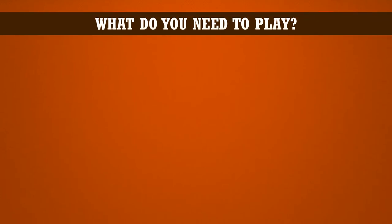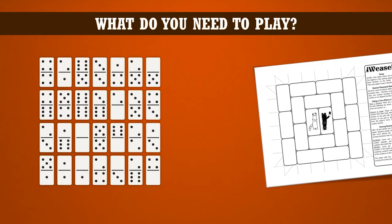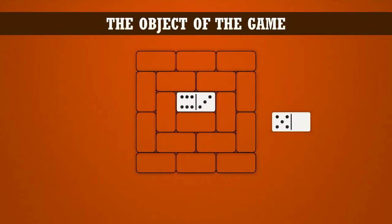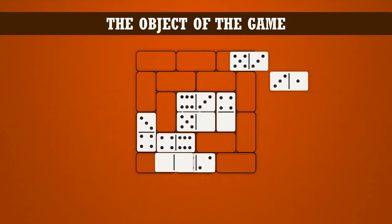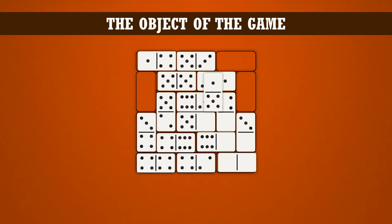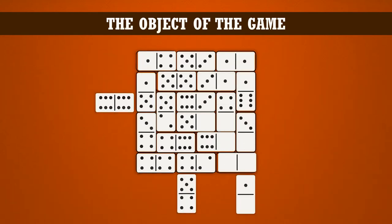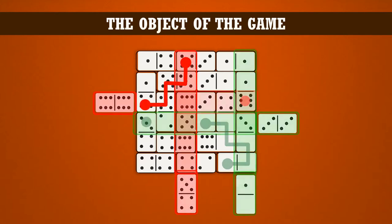All you need to play a game of Weasel is a double-six domino set and a printout of the game board. A PDF of the full rules and the game board are available to download in the link below. The object of Weasel is to score more points than your opponent by strategically placing or swapping dominoes on the grid, then using the last two dominoes in your hand to claim rows of the grid for scoring.